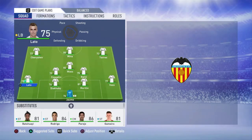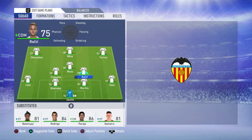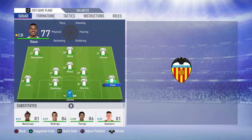Our second team will be a 4-3-3 defending formation, just to try to fit people where they go — with Cheryshev, Santi Mina, and Torres up top; the mid-three of Coquelin, Was, and Rachic; and the back four of Lato, Diakbi, Murillo, and until we get a better backup right back, Ruben Vezo, with Jaume in net.